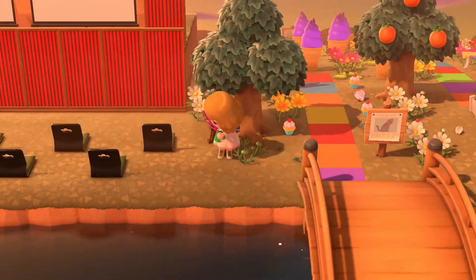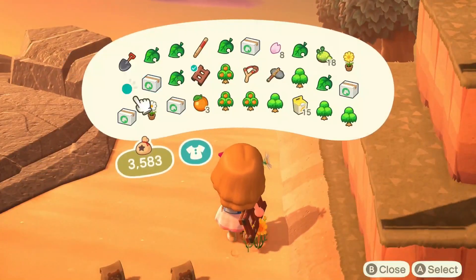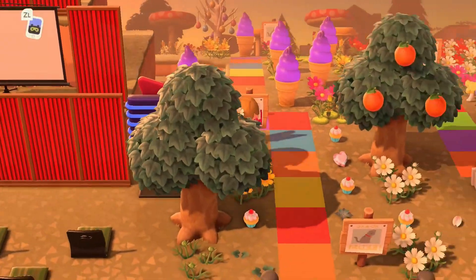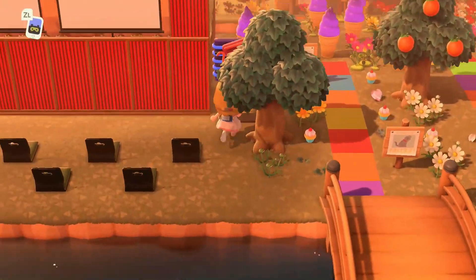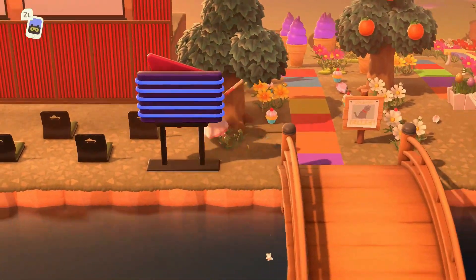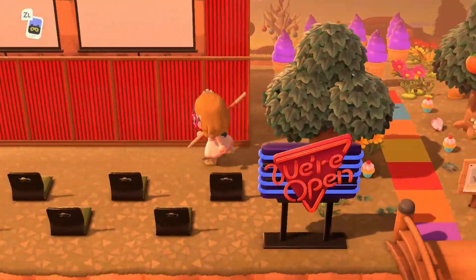I tried to add a 'We're Open' sign and it was an absolute disaster — it would not go anywhere. Every time I tried to place it somewhere it just wouldn't work. I was originally going to place it near the tree, but since this area is so close to Candyland I needed it to look separate. We eventually got it though.